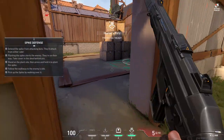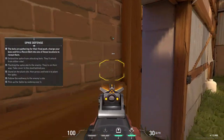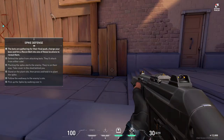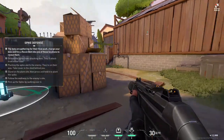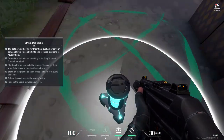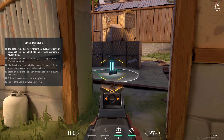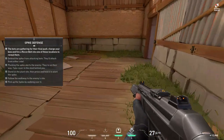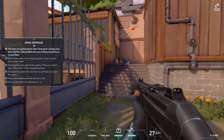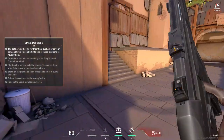Remember to use your abilities to give you the advantage. Shoot your sonar vault at the targets on the wall and reveal hidden enemies. Excellent! You're good to go.